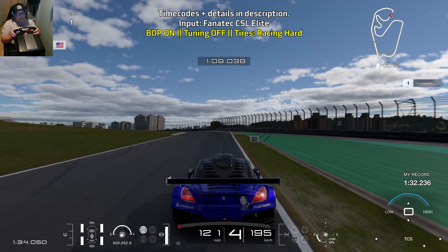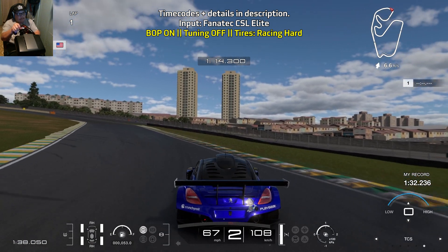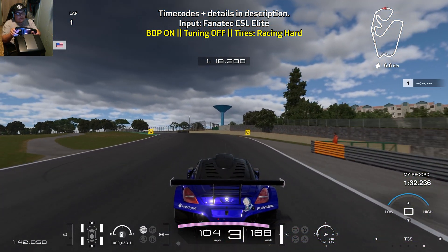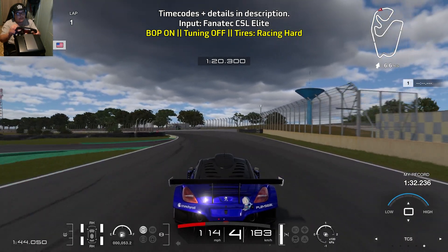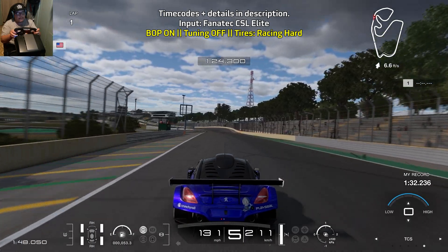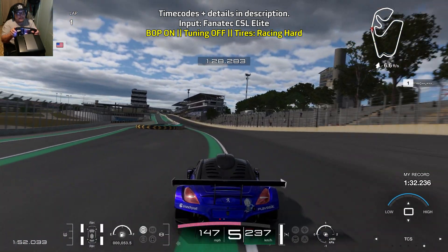Let's go ahead and get started with the lap guide. We're in the Peugeot RCZ Group 3. The only assist I have on is ABS, which is default, and we're on the racing hard tires. The RCZ Group 3 is agile, and you'll see it really come to life when we are in the twistier second sector.